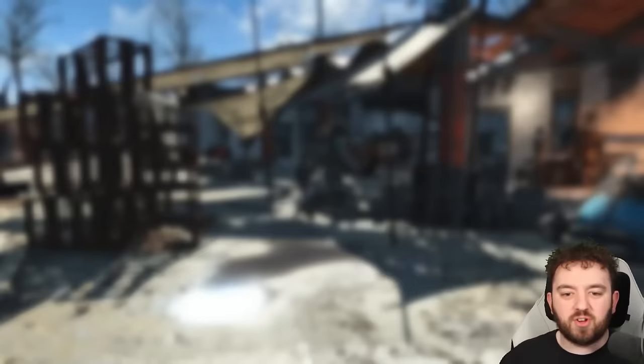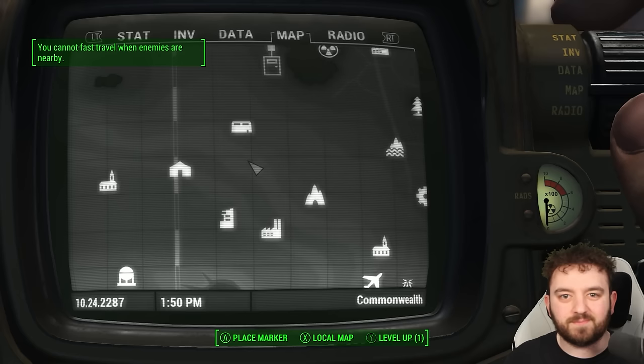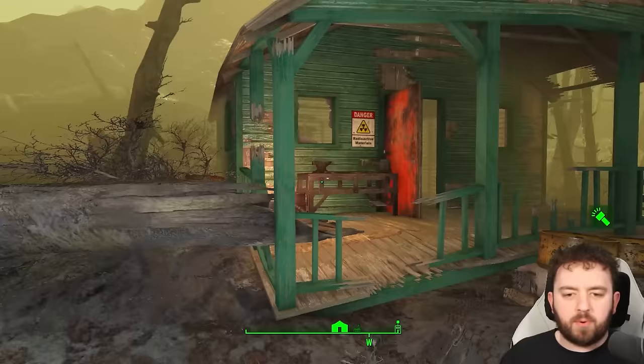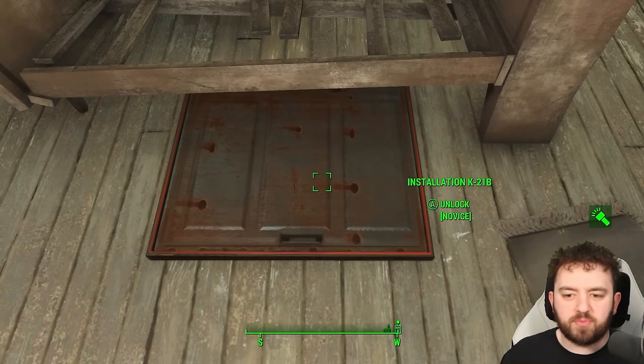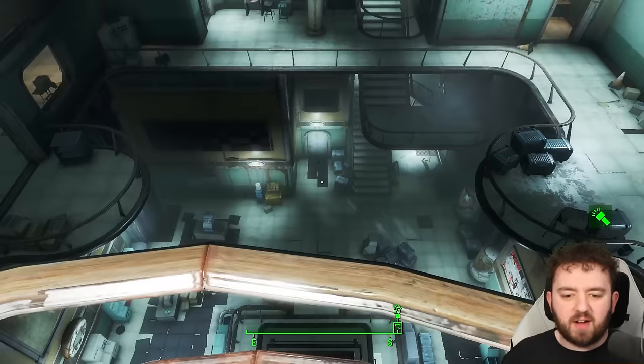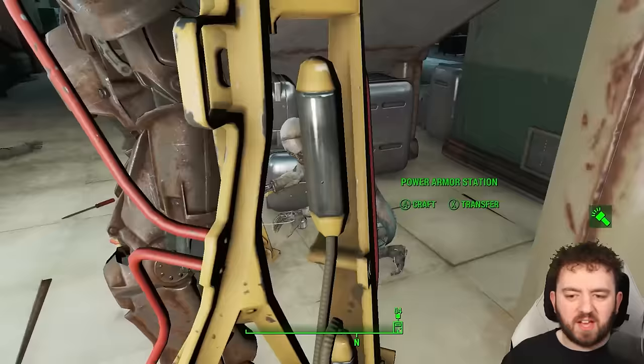Next up is the Federal Surveillance Shack — our first and certainly not last trip into the Glowing Sea. Once you approach the Abandoned Shack, it becomes clear it is something else. Unlock the novice lock and we can go to the lowest level to find this power armor. You will have to fight your way down to the lower level. There it is in all its glory, with a Synth working away at it. It can be X-01, so it's a potential place worth visiting.